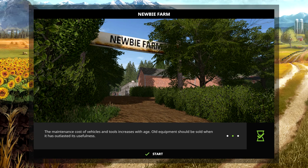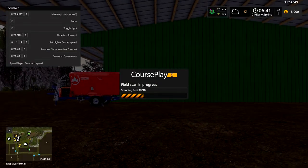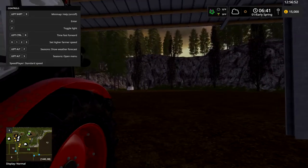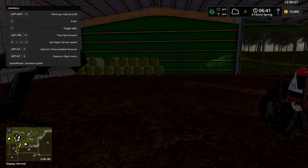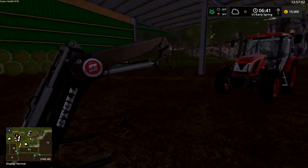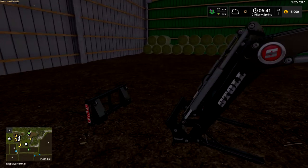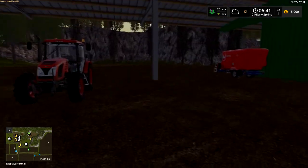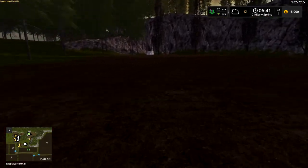Welcome to Newbie Farm — this is the latest version, version four, and this is the one I'm doing the challenge on right now. This should have gone up yesterday but I forgot — I couldn't figure out why it kept breaking when I was returning rented stuff, like this fork arm. Then when I got into this tractor everything went haywire, but I think I've got it sorted now.